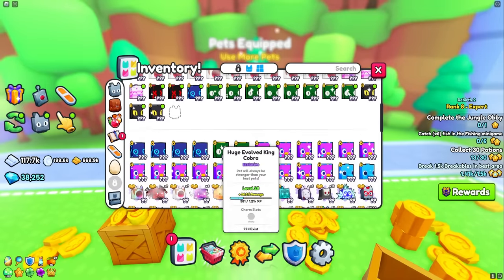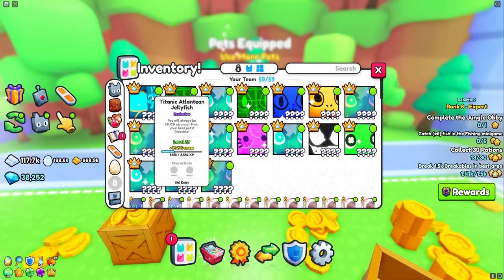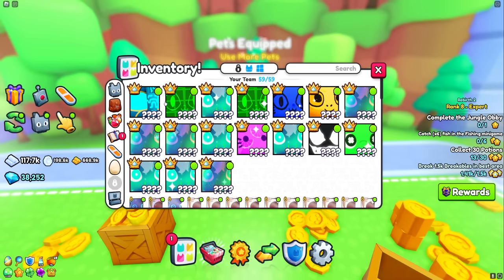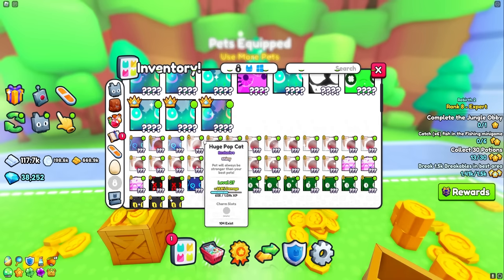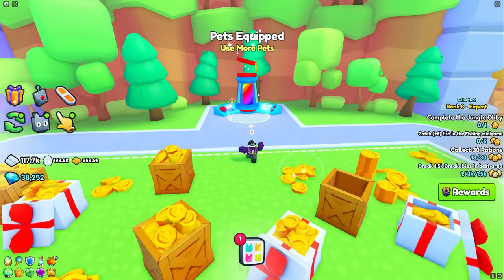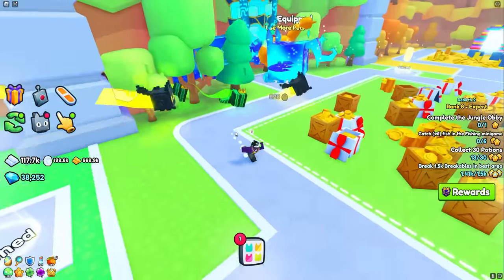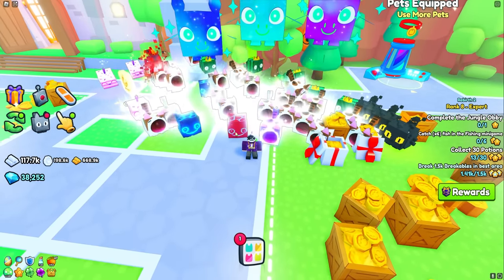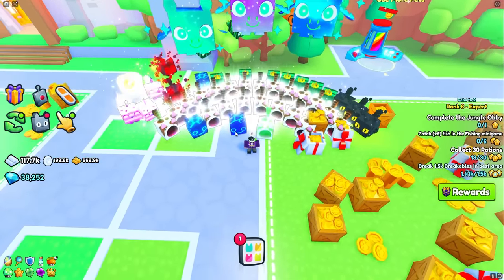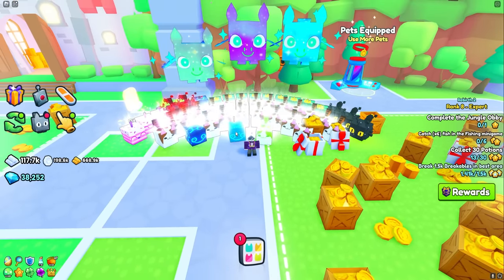We're going to be able to equip one more of our evolved King Cobras. Check out our beautiful army: we have just over 15 Titanics looking absolutely beautiful, and our shiny Pop Cat army is there as well. I want to go ahead and turn off auto farm for a quick second — let me call all of my Titanics over here. Check out the shiny Pop Cat army — all of this could not have been done without what we're going to be talking about today.